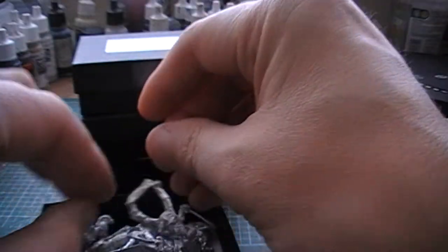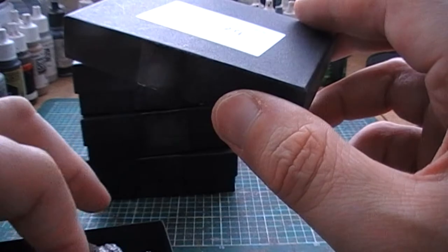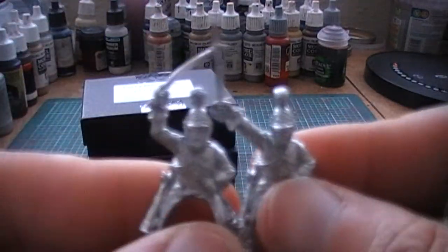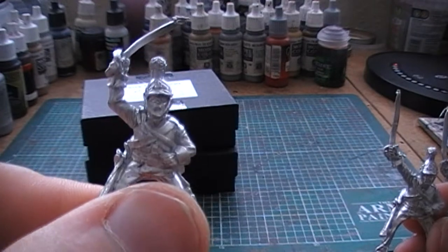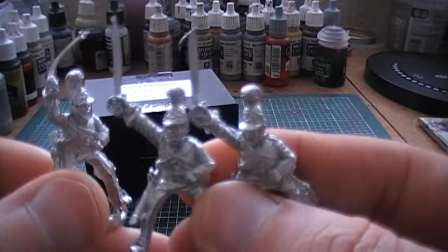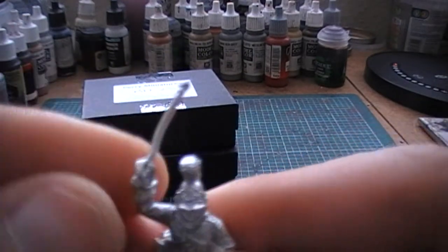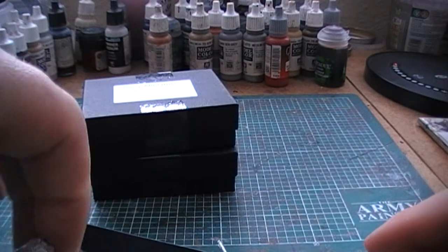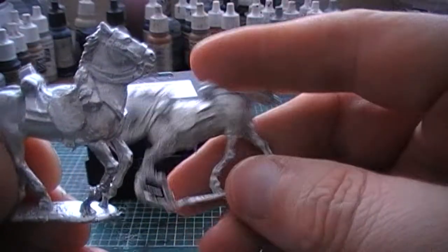The other two poses — I believe one's called 'sabers charging' and the other is 'sabers on the shoulder' or sabers at rest. This is the one with the charging poses, so we get some quite cool poses there. I'll probably have some of these guys on the rear flank units, and then these guys up front with the actual proper forward charging sabers. This guy's got a little bit of a bent one there. The horses are more or less the same — just standard running horses.